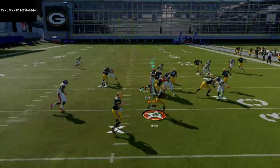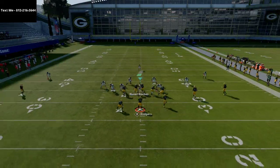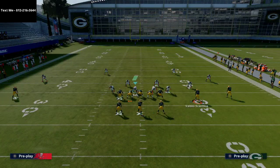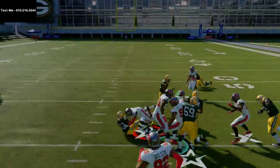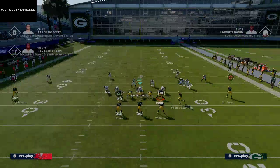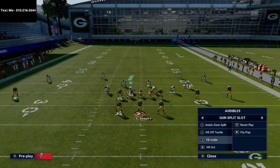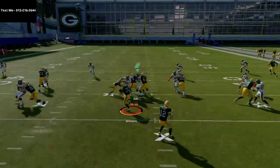You get pretty good wide blocking on halfback off tackle, and what I've found is that this is a really difficult run to shoot. The one thing you have to watch out for is a block shed on your slot receiver. I like to motion him to the right — it can look the same as everything else — and you can cut it back. It really works like a wide zone. The key is picking the right running lane, and this run is not easily shot.